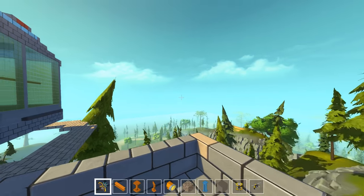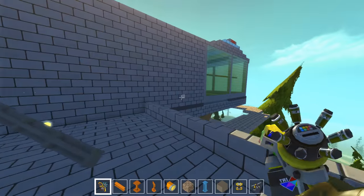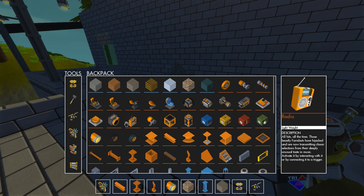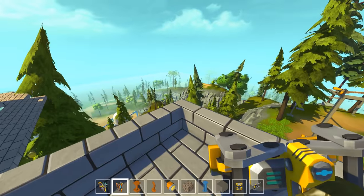Hello everybody and welcome back to Scrap Mechanic Multiplayer. My name is Twisted and I'm here with the one and only Waker, who is trying to figure out how to make this thing — the entrance into the station.